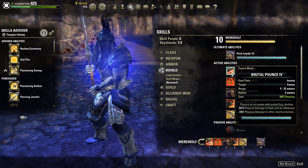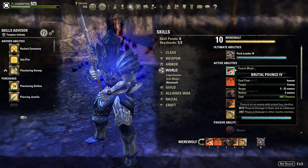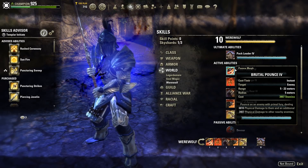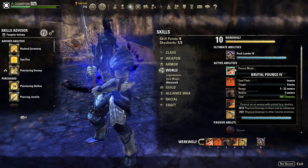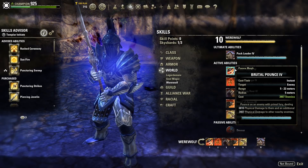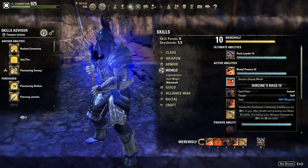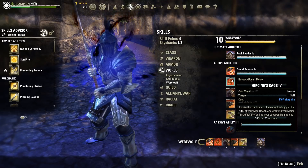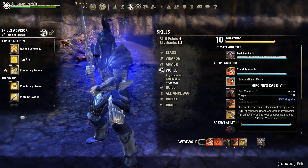The first skill is Brutal Pounds. I go for Brutal Pounds over the other morph that gives increased duration, because overall that extra duration isn't going to make the difference for staying in werewolf form. When you are in combat you can really stay in werewolf form for a long time, and especially in Imperial City you have plenty of NPCs around you - just quickly kill one and devour, and you have plenty of the rage. Hirscine's Rage heals you for 48% of your max health and grants Major Brutality, increasing your weapon damage by 20%. Always keep Major Brutality up - very important.